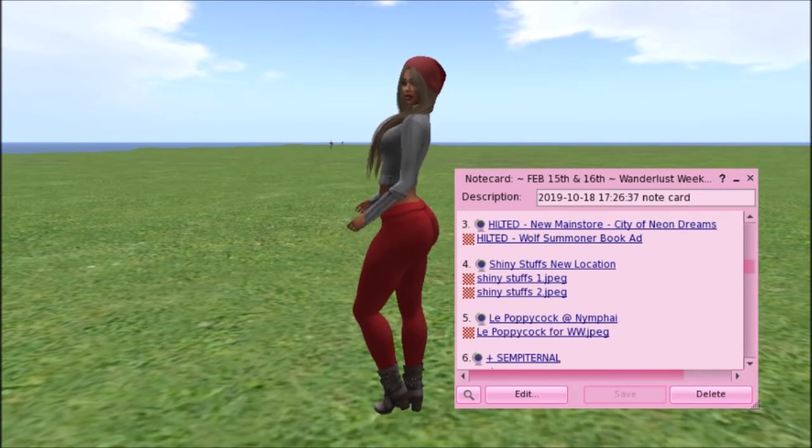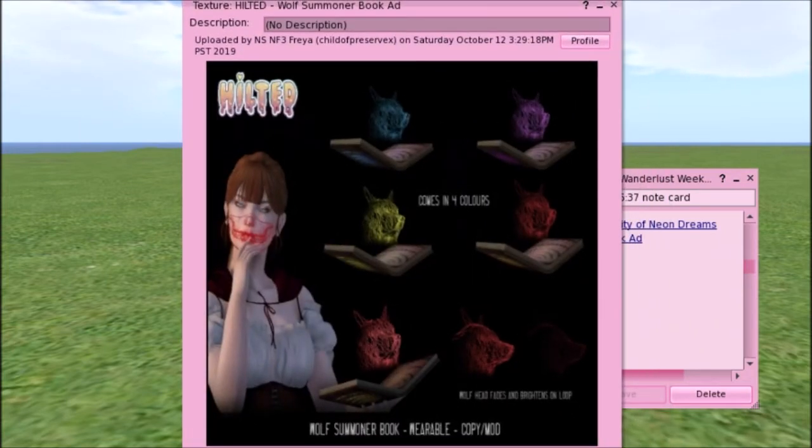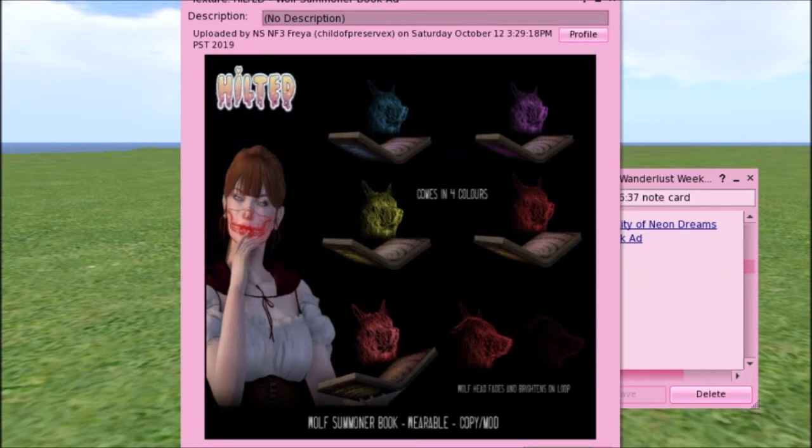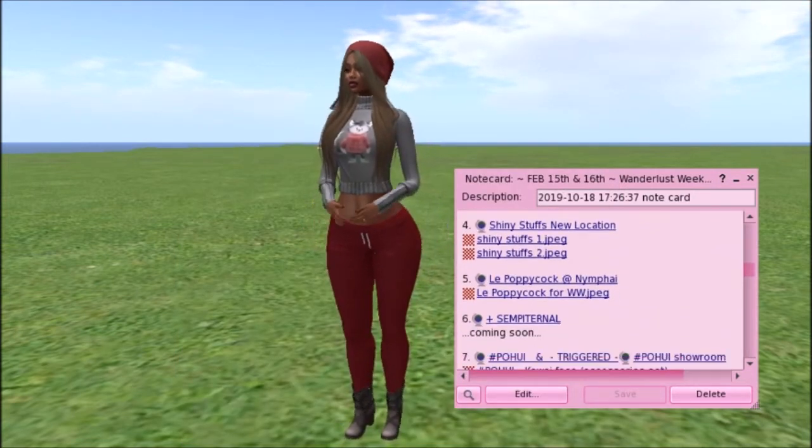Hilted has a wolf summoner book. It looks like it might be a gacha, but it's wearable, copy, and modifiable. It looks like a wolf holograph comes in four colors and hovers over the booklet. You should run down to Hilted and check this out — see if it's a holographic wolf's head that sits above the book. I might snatch that up myself. Wolves are another one of my favorite animals.